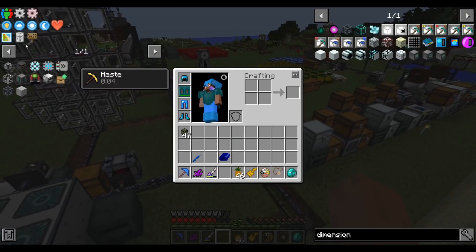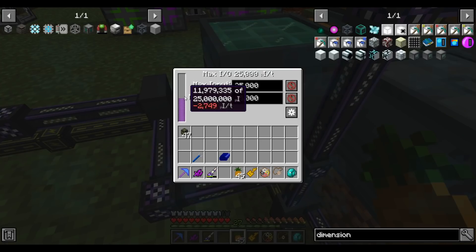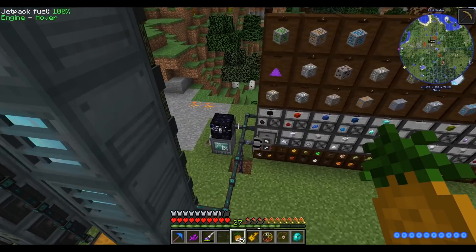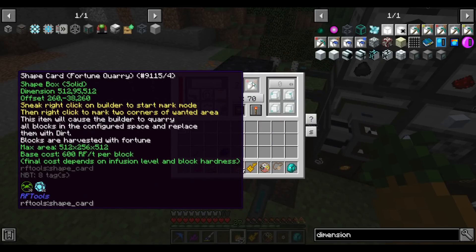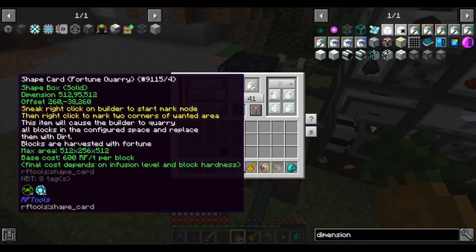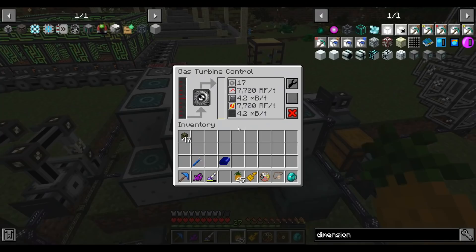I wonder how much power it's using - before it was using about 2-3k a tick. I take fall damage sometimes when I land on cables even with hover mode on. It looks like the power consumption's gone up because even running at full power at 7.2k we're losing power, which is expected - we increased the base energy cost by double and infused it which makes it run three times faster. Although the infusion does reduce energy cost too, in the end it definitely increases overall power consumption, which means we have to increase power generation quite substantially.